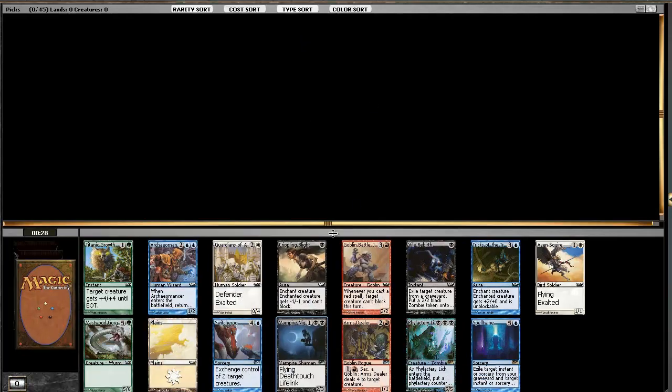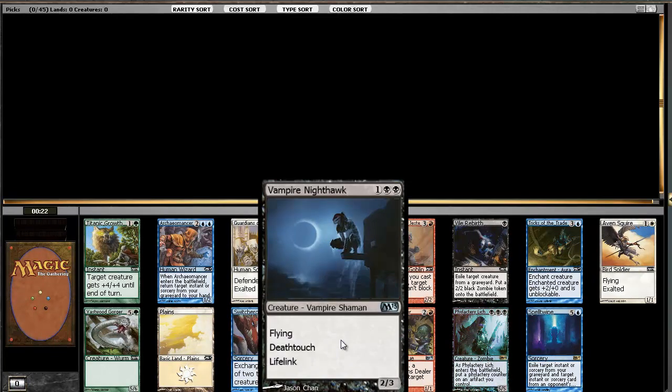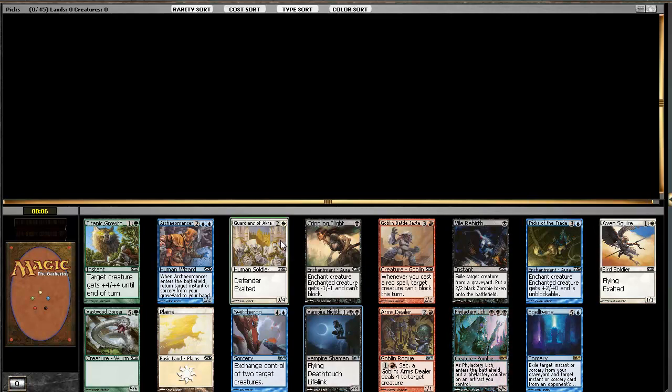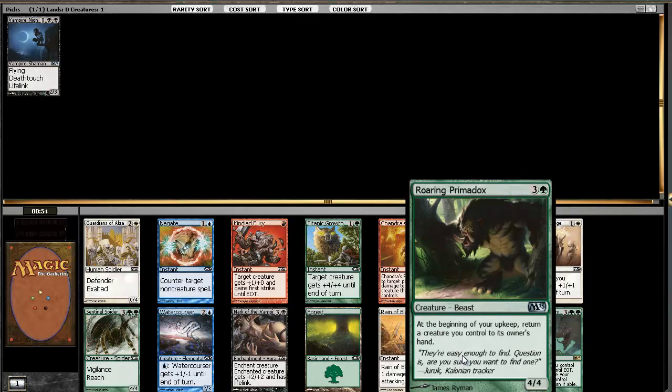Nighthawk is so good - let's make this bigger. We'll take the Nighthawk. Looking at what we can table here: one, two, three, four, five, six, seven, eight, nine playables. We'll probably table the Crippling Blight. We just took Nighthawk - this is not Overrun at all, not as good as you'd think. This is pretty good if you get the combo going.